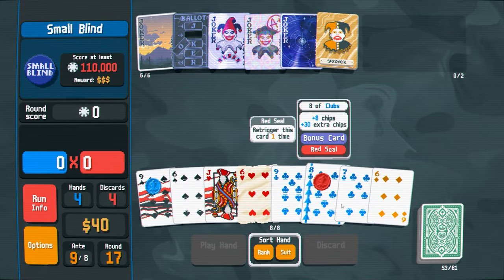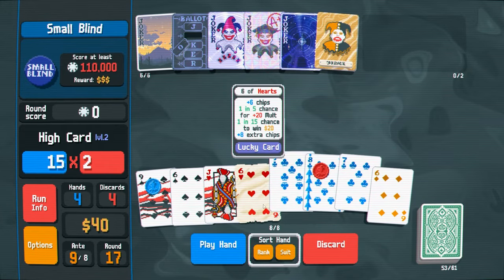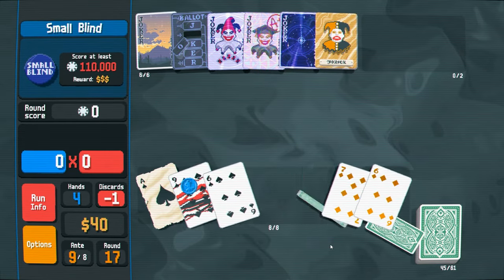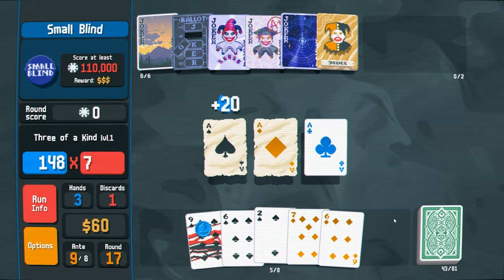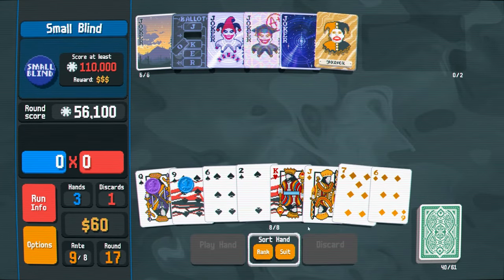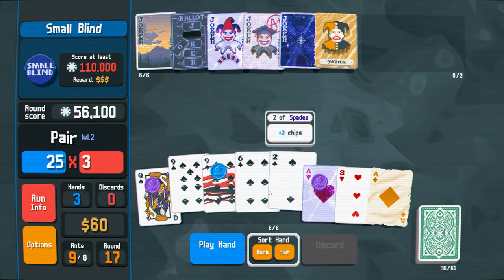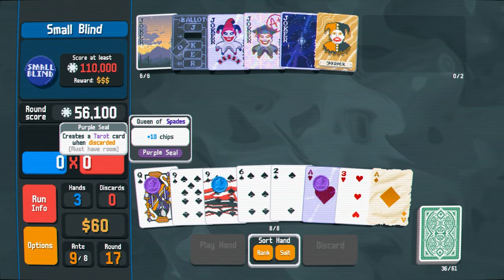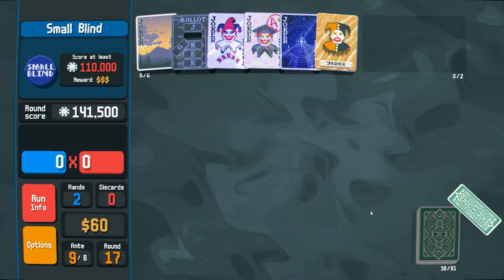I don't want to play around my clubs — I feel like it's bait every time I see it. I want to play around spades and diamonds. Three aces — let's get it. We just got the $20 lucky trigger bonus. $50k. Got the spades. Creates a tarot card when discarded — I can't discard these though. Play the flush. Hell yeah, big points.